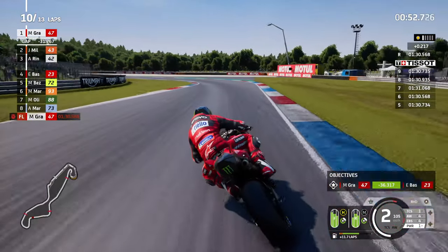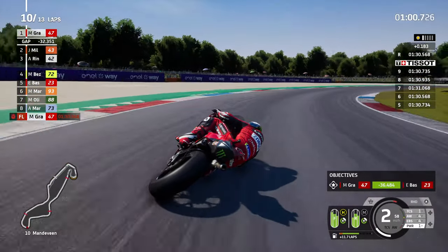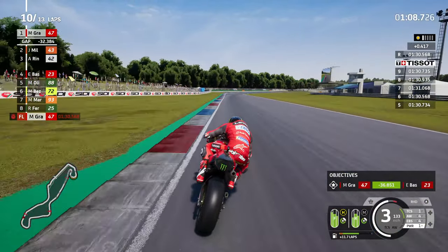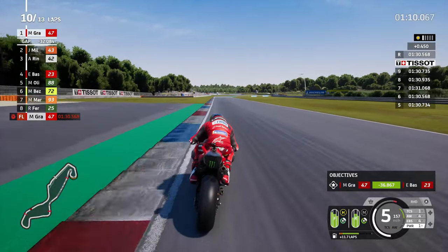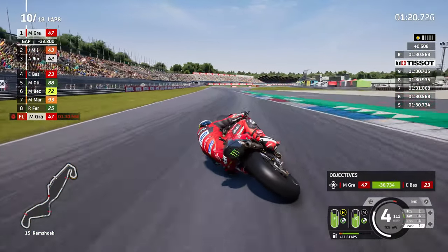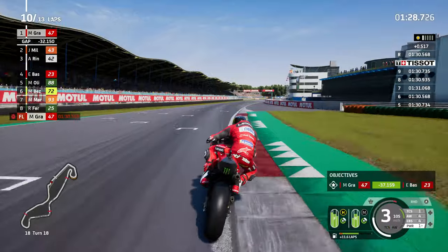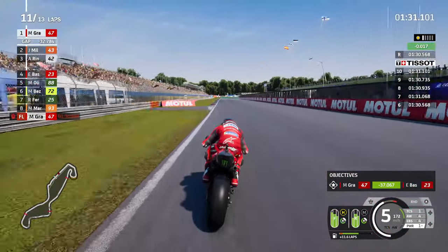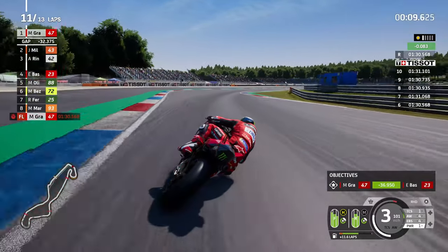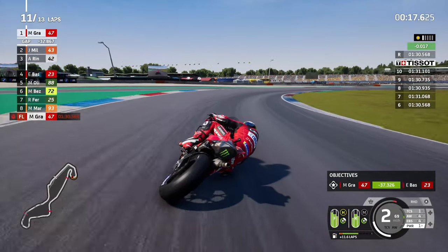The gap to Bassanini is now 36 seconds - that is massive. Alex Marquez was in the top 8, but Raul Fernandez has dispossessed him from that 8th position. In fact the two Crypto Data RNF Aprilias are in the top 8 - Miguel 5th and his teammate Raul in 8th. Impressive, especially considering they're nowhere on the team's comparison. The same could be said for Marco Bezecchi - I don't know what's happened to the VR46 Mooney Ducati team, but in this career mode they've just gone way off.